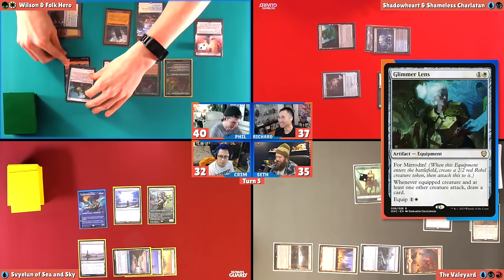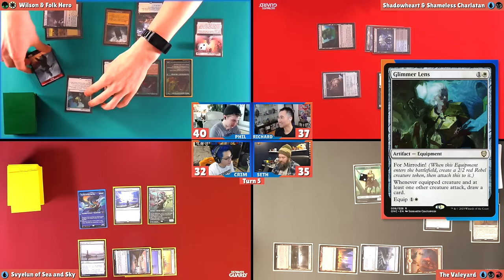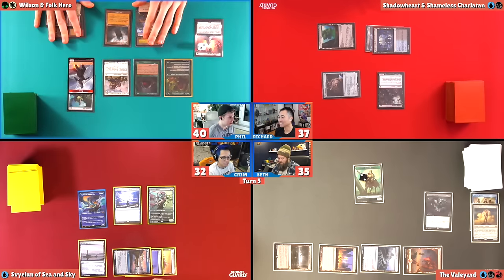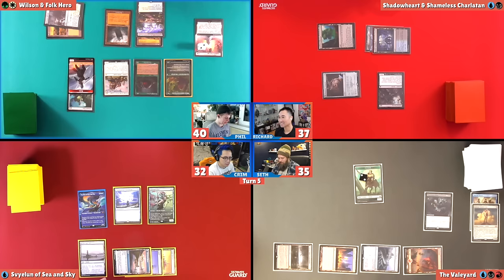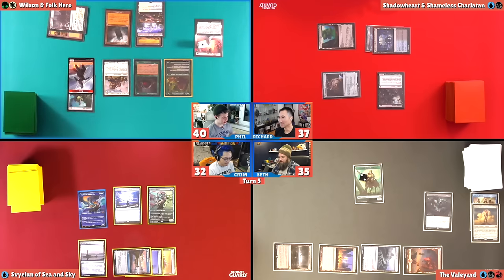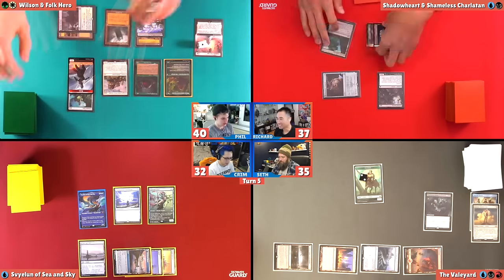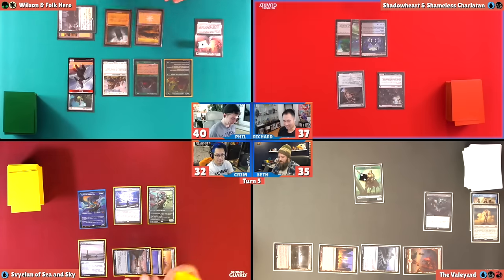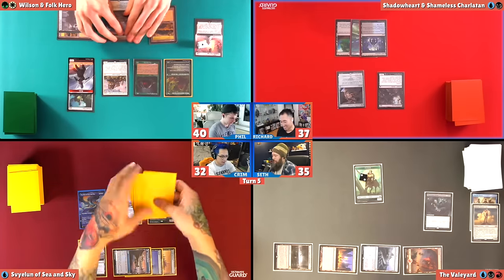I am not going to attack. I'm just going to pass into my end step, remove a counter, draw a card. How many cards do you have in hand? Seven. Bear deck is pretty cute at drawing cards. I want to play Shadowheart, but I don't want to get Toxic Deluged. Why are you so worried about a deluge? I kind of want my commander. I don't want her to ruthlessly die two seconds after her appearance like our Baldur's Gate playthrough.